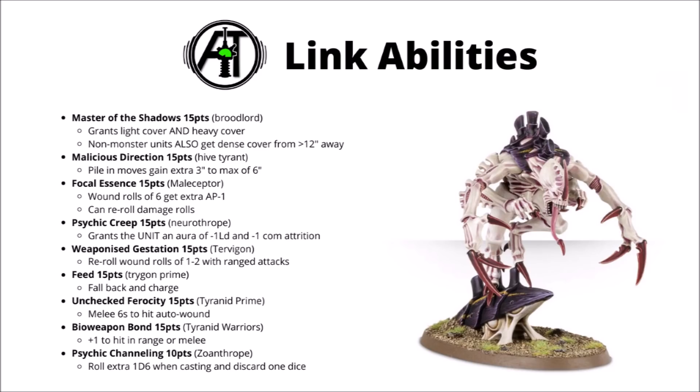Next we have the Hive Tyrant's ability, Malicious Direction. This gives you an extra 3 inches to your pile-in moves, to a maximum of 6 inches. Maybe this one's okay if you're really trying to stretch movement to the maximum — perhaps getting big squads of Genestealers all into combat or tagging other enemy units — but for me 15 points does feel a bit steep for that. I kind of wish the Hive Tyrant's one was a little bit more general purpose, seeing as they are supposed to be at the core of the army.